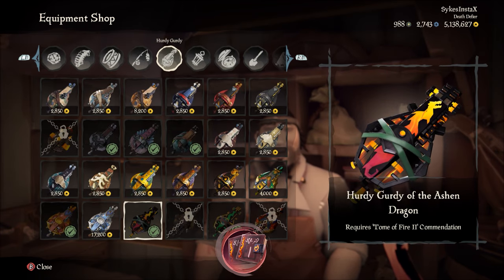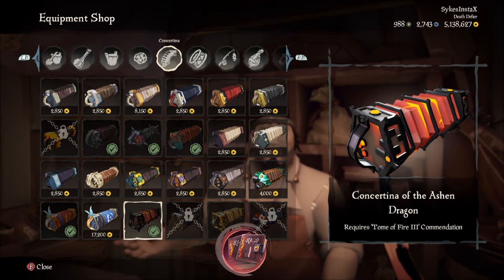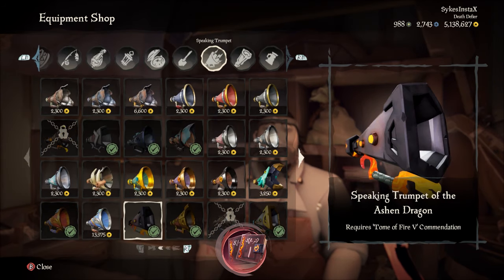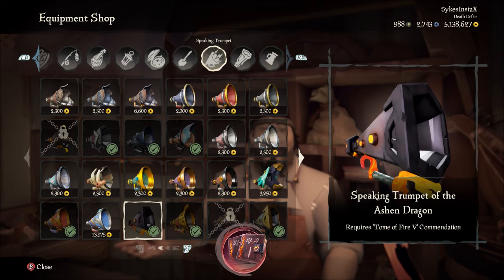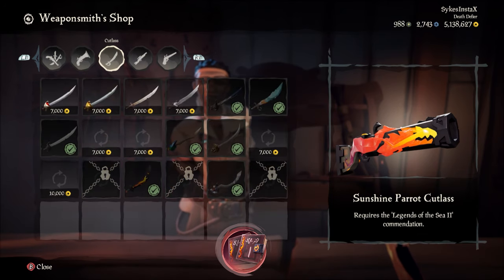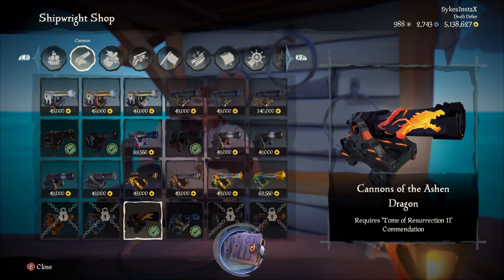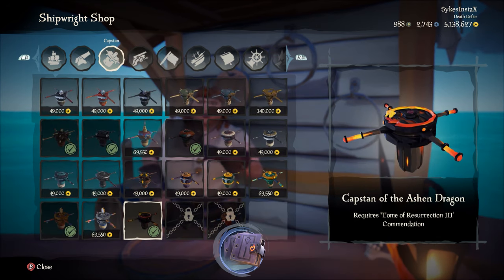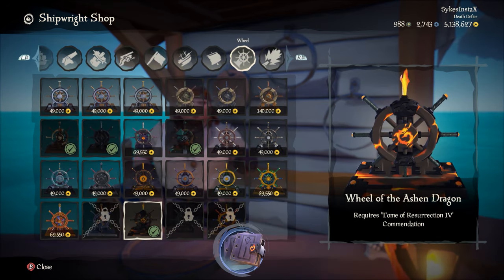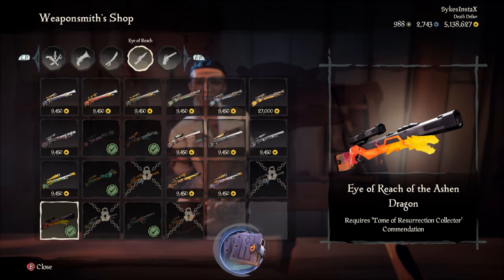The Tomes of Fire one through five unlock: Tome 1 — the Drum, Tome 2 — the Hurdy-Gurdy, Tome 3 — the Concertina, Tome 4 — the Banjo, Tome 5 — the Speaking Trumpet. Selling the whole set of Tomes of Fire unlocks the Blunderbuss. The Tomes of Resurrection unlock: Tome 1 — the Flag, Tome 2 — the Cannons, Tome 3 — the Capstan, Tome 4 — the Wheel, Tome 5 — the Figurehead. Selling the whole set of Tomes of Resurrection unlocks the Eye of Reach.